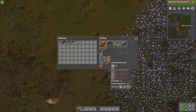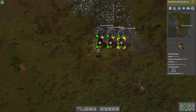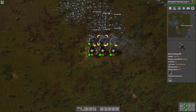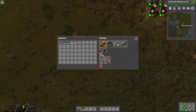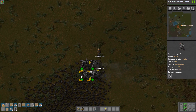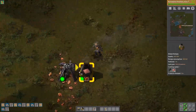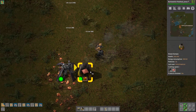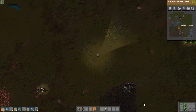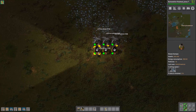Has that always been there — long-hand inserters without research? I kind of feel like you haven't always had those. We're going to need a couple more power poles, no doubt about that. I did not bring the power poles with me down to get power towards the area where we're mostly spending time, but it's fine.